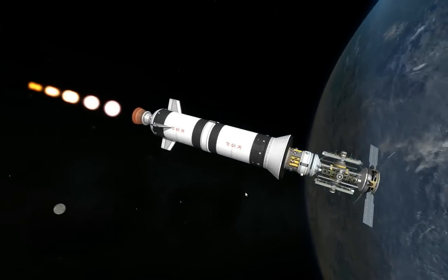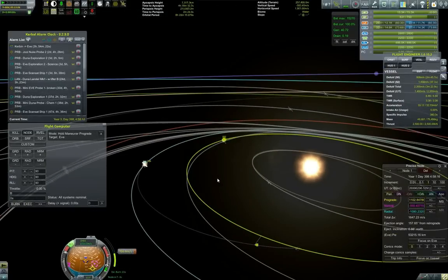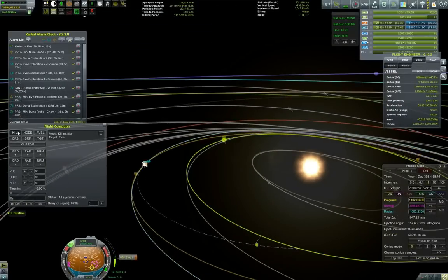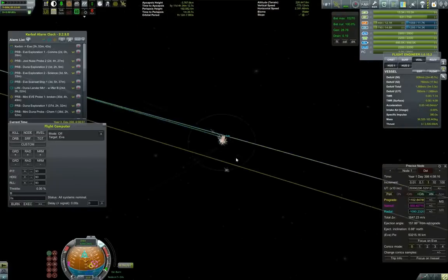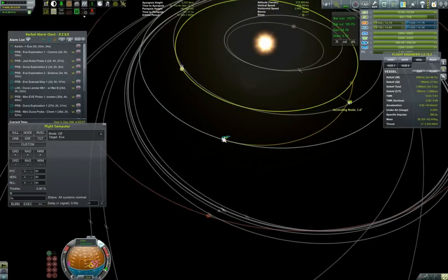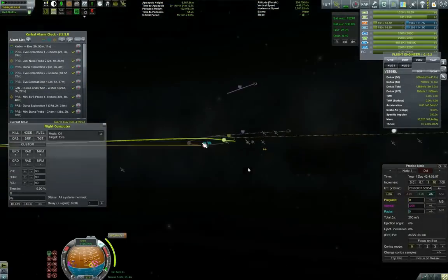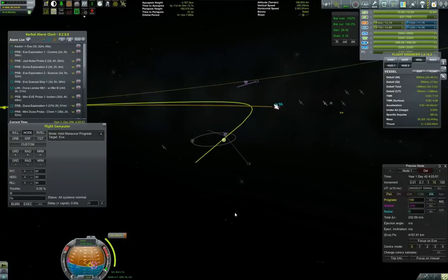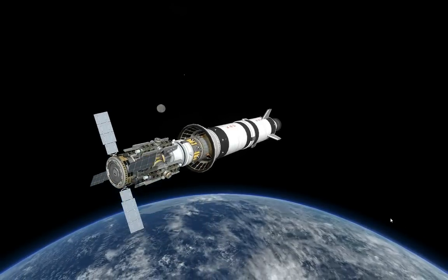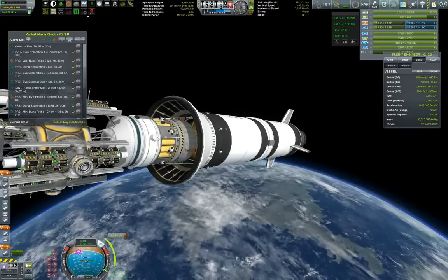Holding maneuver prograde and let's see where we end up Eve-wise. Quick burn — and I want to be burning very carefully. Let's see where we end up Eve-wise. Focus on Eve. So this is our periapsis — sorry, not apoapsis — around Eve. I just made sure to point the craft prograde and execute a small correction burn that would basically put us closer.